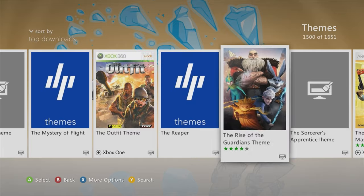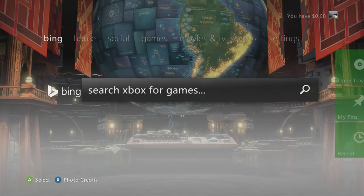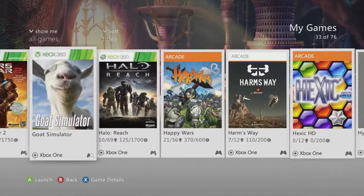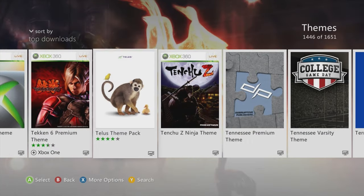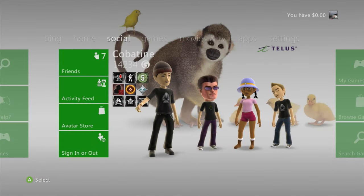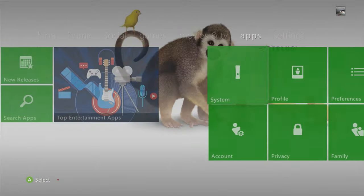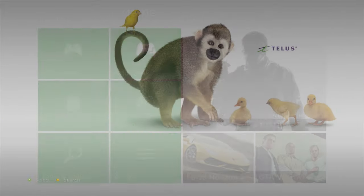The Rise of the Guardians theme — nice global HQ looking theme with the grass and a nice little temple. Telus theme pack — this is why you've got to be in the Canadian market or you're not going to see this type of theme. Telus — you know, nice little monkey, duck, goat.